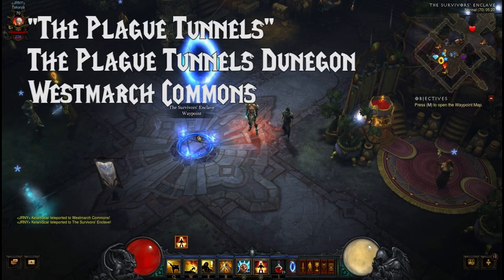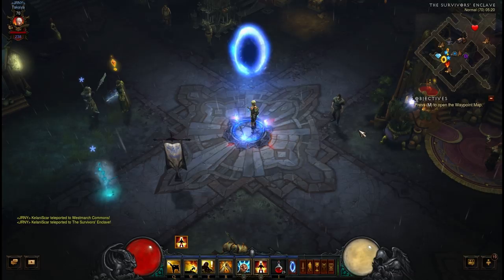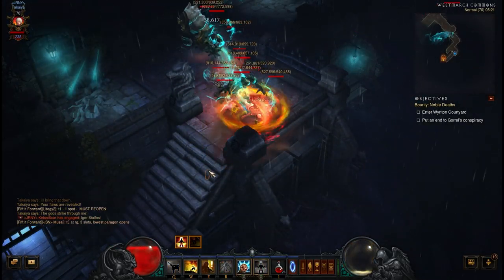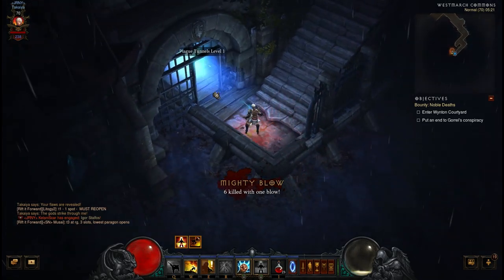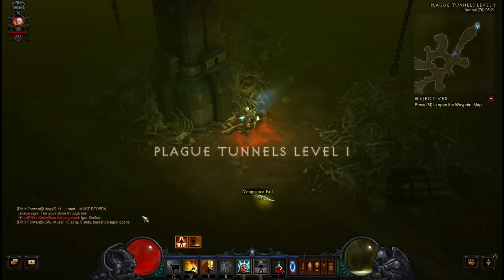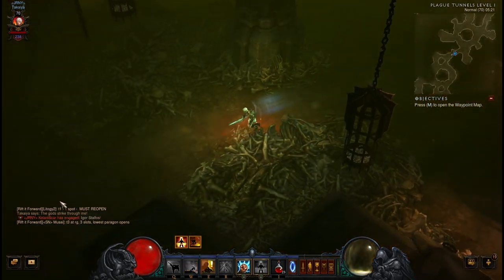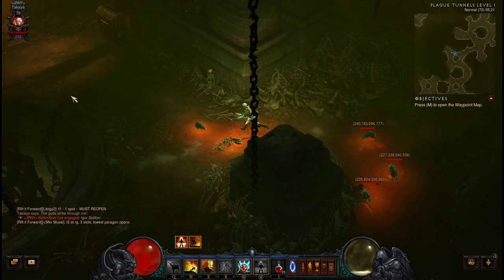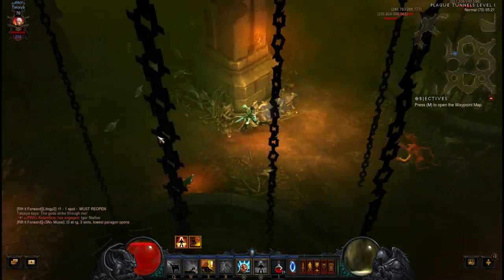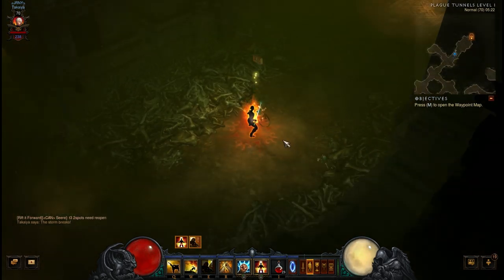The Plague Tunnels book is located in the Plague Tunnels dungeon, which is a dungeon in the Westmarch Commons. Your first adventure is finding the entrance to the dungeon. Once inside, you can find the book in a satchel lying around on level 1 or 2. Interact with the satchel and you'll get yourself the book. Bear in mind that the Plague Tunnels can be relatively large and the satchel can be quite annoying to spot, so make sure you clean everything out — it is a guaranteed spawn.